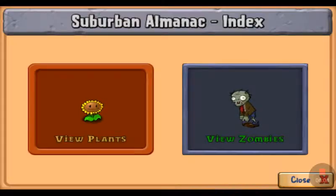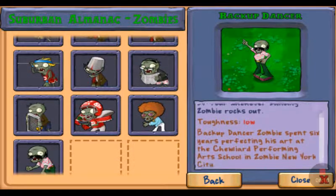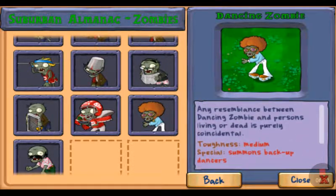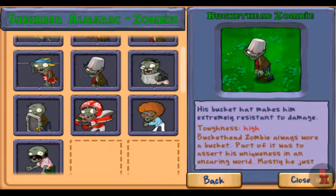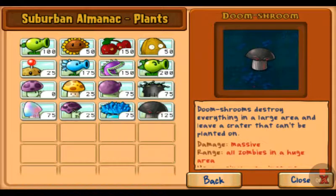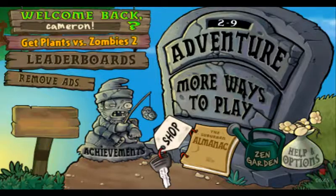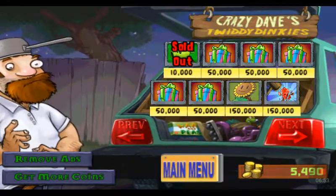There is the Almanac — every time you come across a new zombie it'll be written down in here. You can tap on it and read about them. Like the backup dancer — he's low toughness. It tells you how strong they are. Some are medium and can summon zombies. This guy is very high. It's basically supposed to tell you about stuff — and you can see your plants here too. You have to collect the plants; you can't just see them once.